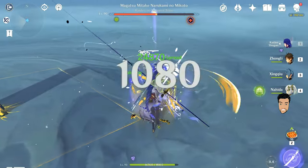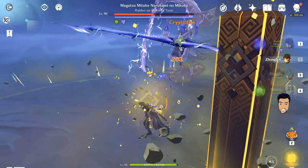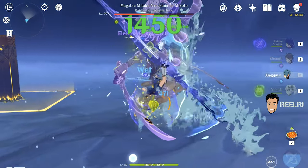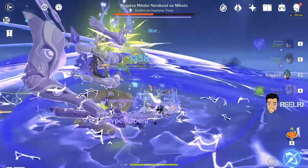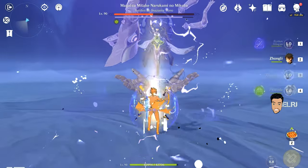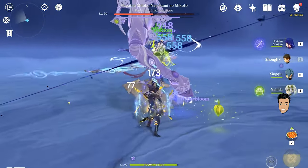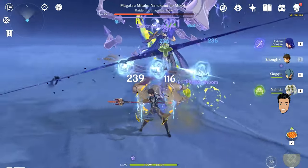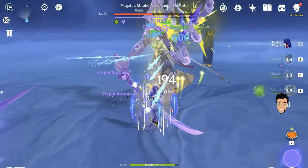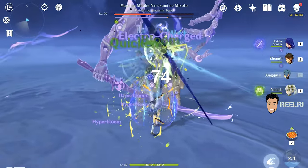This is a totally F2P friendly team, and as you can see it's dealing very huge damage because of the combination of Electro, Hydro, and Dendro. You can use any character in place of Raiden Shogun — you can also use Fischl, Keqing, or Beidou in her place — and the team will still be very good. My Raiden Shogun is on level 90, and Zhongli is just here for the shield.